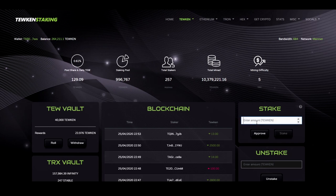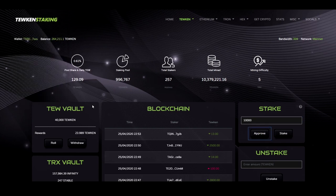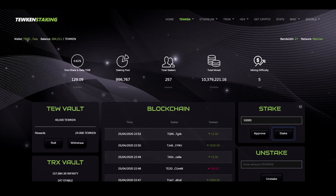You can withdraw them and sell them, or you can compound and put them back to earn more. To stake, you just enter the amount that you want to stake and click Approve. Accept the transaction and then you can stake them. As you can see, I now have 50,000 Toucans and my pool share has increased.